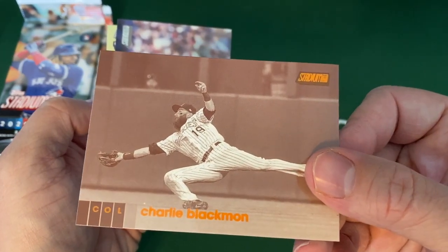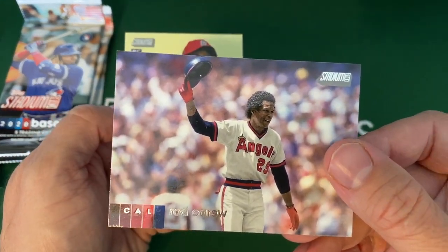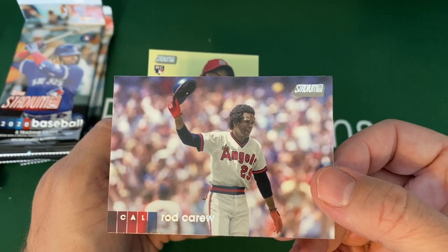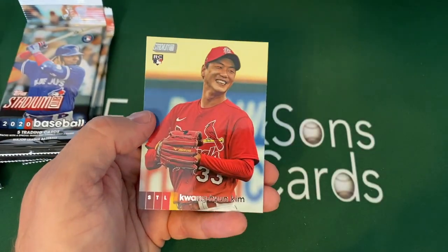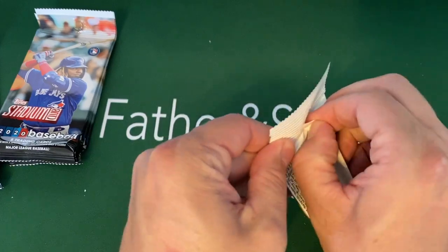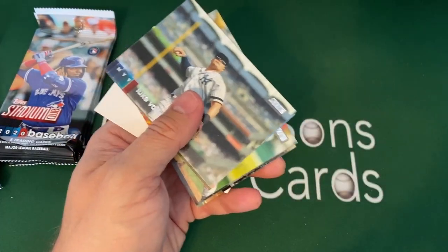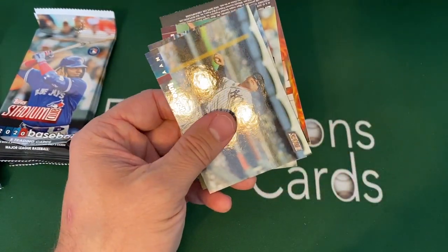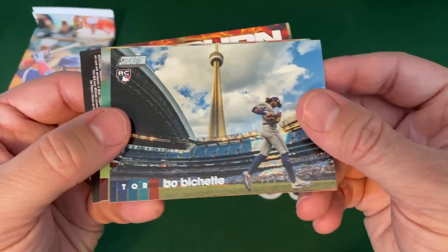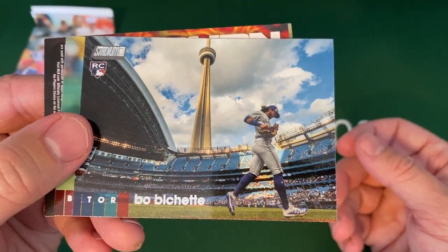There's a Charlie Blackman sepia and Mr. Rod Carew. I love how they take older players and put these old pictures in — sometimes they take black and white pictures and make them color and they look really cool. And then there's a Kim rookie who's having a pretty good year for the Cardinals — he moved into the starting rotation and pitched last night where they absolutely destroyed the Reds. There's a Luke Voit, ex-Cardinal, having a great season. There's a Beau Bichette rookie — very cool picture. That's what Stadium Club is known for right there.